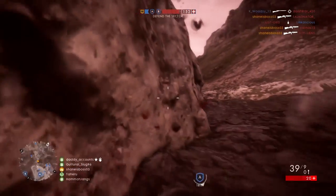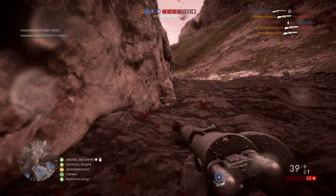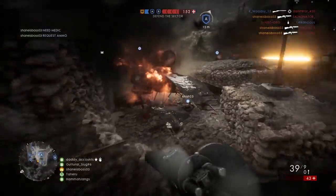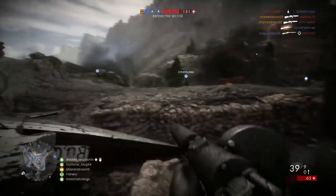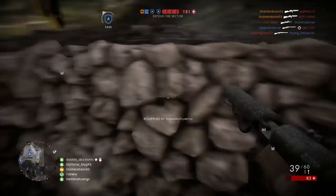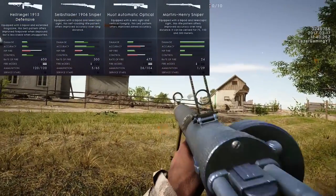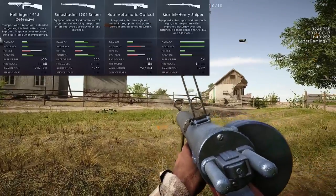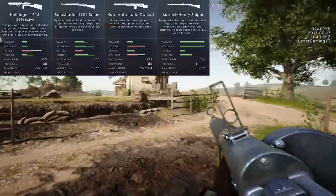I'm going to try to sort of work through all the new DLC weapons that we're getting. These weapons are most likely going to be free — I can't imagine them charging money for these. These are just sort of extra weapons that we get in the game, and they're just variants of the standard weapons. I'll put the weapons up on screen. I believe we're getting a Huot variant, a Hellregal 1915 Defensive, and another Selbstlader variant.